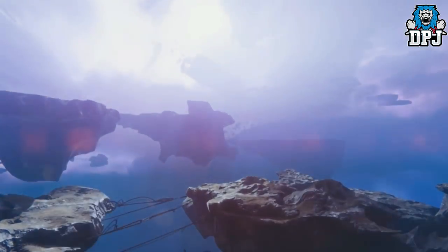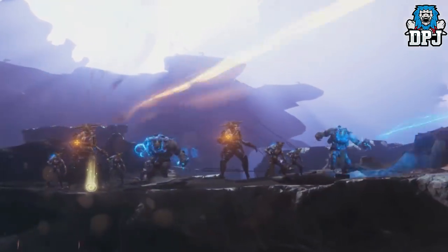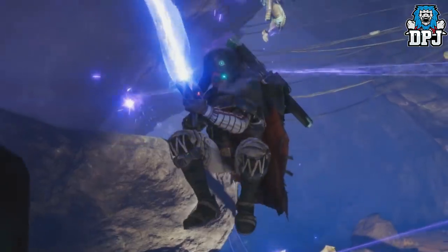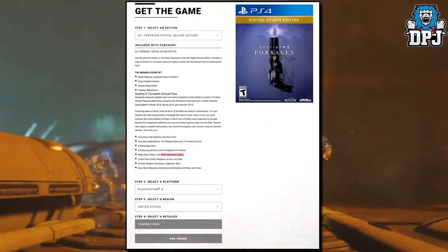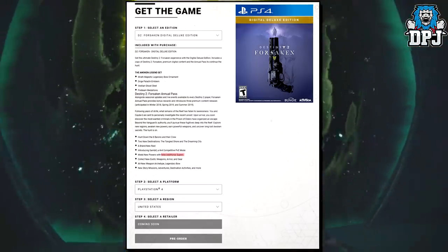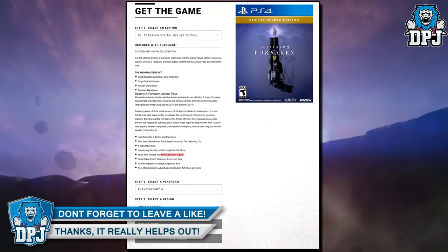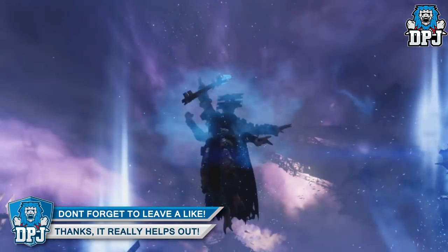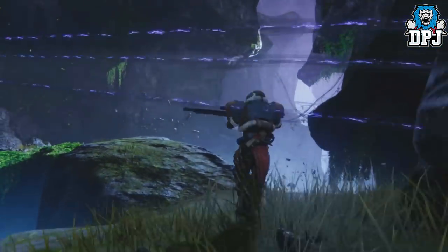It has been confirmed that we will be getting new supers within the Forsaken DLC for the Titan, Warlock, and Hunter. Each subclass in the entire game will get a new super — all three for each character — so that's nine new supers coming. This is mentioned on the Bungie website when looking at pre-orders, which states 'wield new powers with nine additional supers.' No new subclasses were mentioned though, and we probably won't be getting any within this DLC, but that hasn't been confirmed.